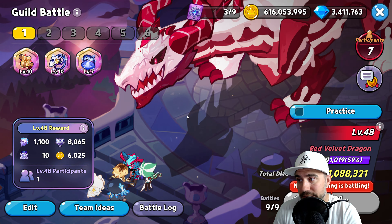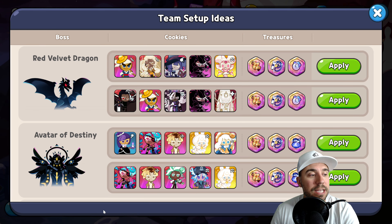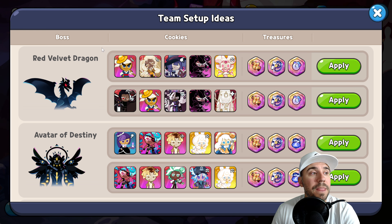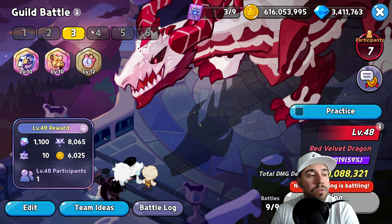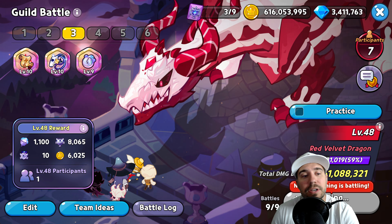When you're looking for teams, you can come to the guild team ideas and see what's set up. In previous ones we've run this one here, but today we're going to run a different team because I get a lot of players asking about Snapdragon. Yes, you can still use Snapdragon in this version of the Red Velvet team. It's an all-epic team outside the special cookie with Snapdragon. You can go choose the team, go to team ideas, and then click apply.